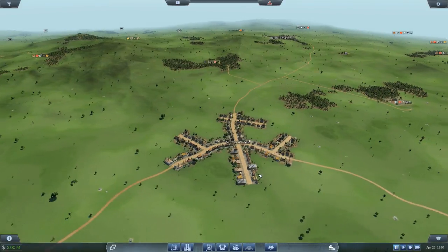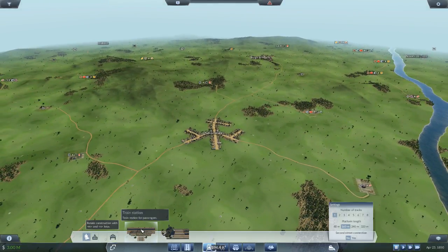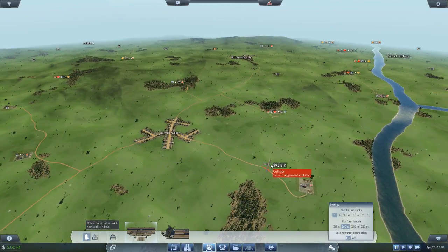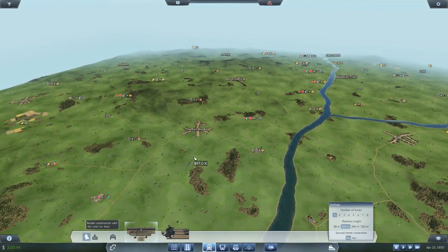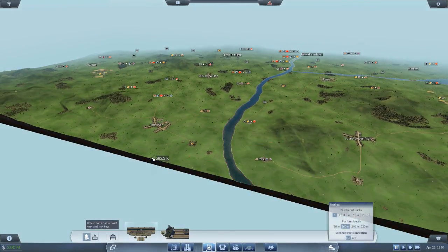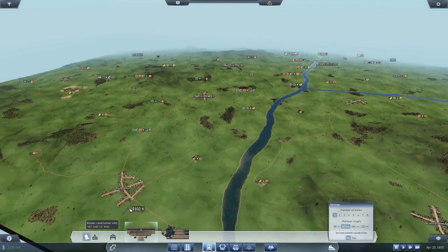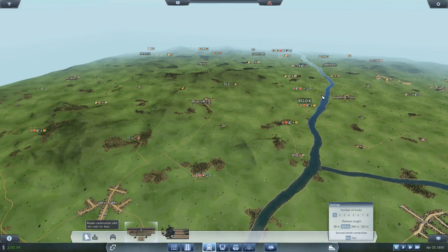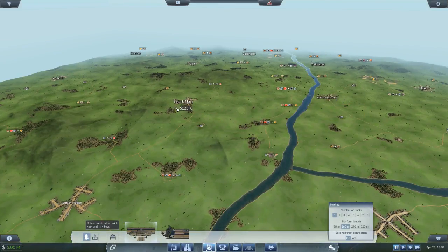I've watched a few people play before and I know the principle behind this — you want to make money, that's the goal of the game. I didn't realize that the only way industries will make money is if the cities are actually growing, and that's why you focus on passenger lines first. So I'm going to set up passenger lines moving people between cities before worrying about freight.